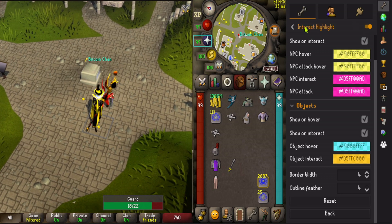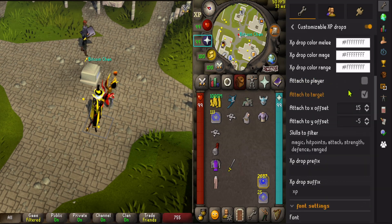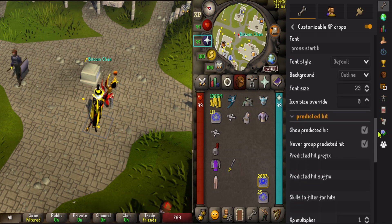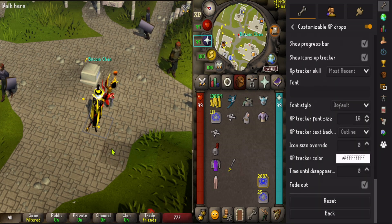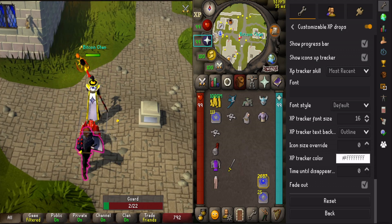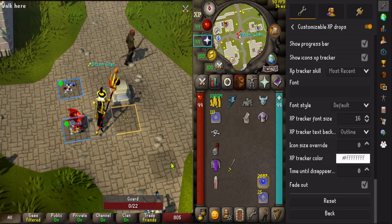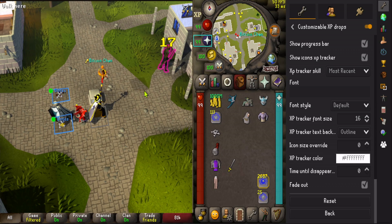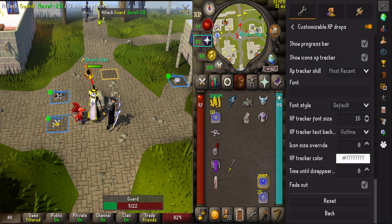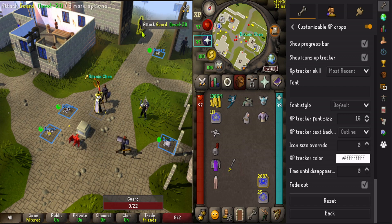XP plugin — customizable XP drops. These are my settings, feel free to pause. It shows the damage and it predicts the hit, like two seconds before it lands. It's incredible — and fat XP drops, very nice. You can customize it as you want on the side, on top of what the name is. You can keep the XP on the sidebar and only the damage to show up. For multi-logging this is incredibly useful because you actually see the hit, it's very obvious.